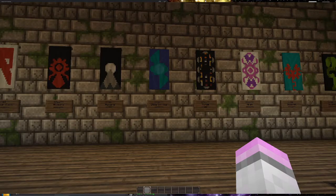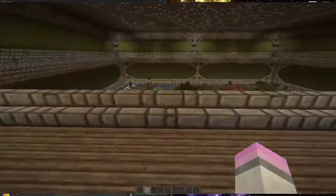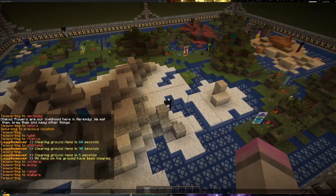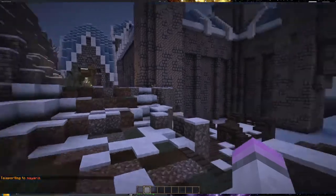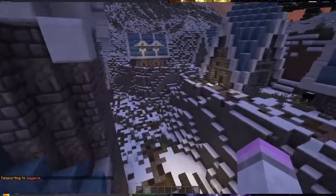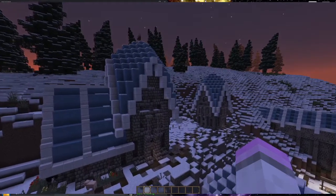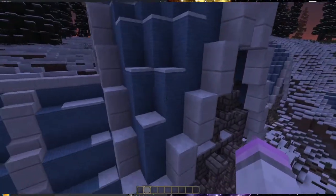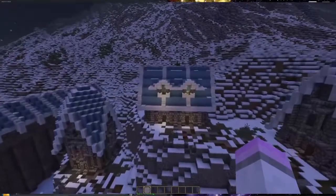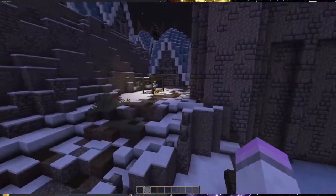Next up we have the two snowy region towns: Nayaris and Othia Springs, down here. Let's head over to Nayaris first. Nayaris is actually based off Arendelle from Frozen, which is kind of random but I really like it. I really like the roofs — I've never done a roof like this before. It's very unique to me and I think it looks good. So yeah, this is Nayaris.